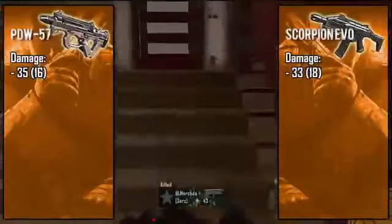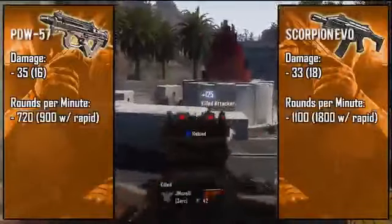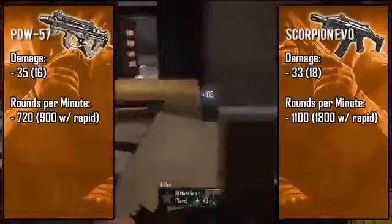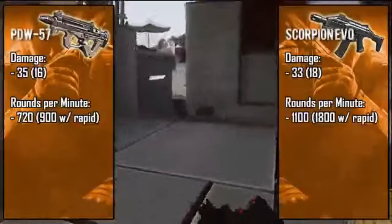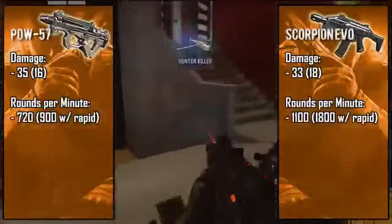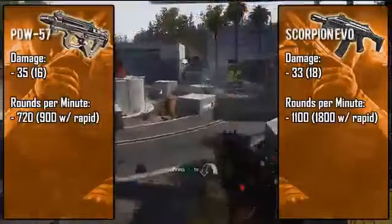The Scorpion's long range damage is slightly better at 18 points, but those two points really won't make a difference 99% of the time. Taking a look at fire rate, the Scorpion shoots ridiculously fast at around 1100 rounds per minute, which makes it the fastest shooting gun in the game. Up close this gun seems like it instantly kills enemies because of how fast it shoots, but it also makes it much harder to handle long range gunfights. The PDW comes in at an average 720 rounds per minute, which is much easier to handle at all distances.